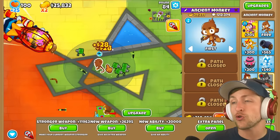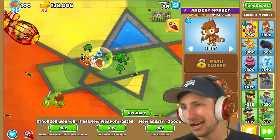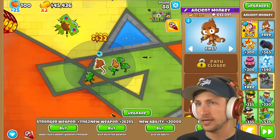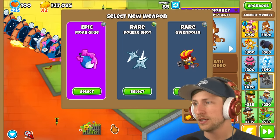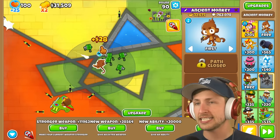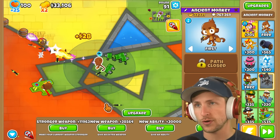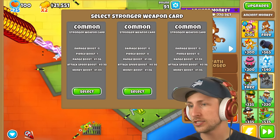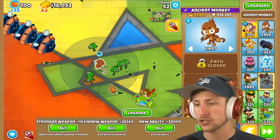We're actually doing really, really good right now — we are doing way better. We're crushing balloons as they show up, we're making a decent amount of money. I'm not getting another ability — I don't think it's worth it at all. We can actually make a ton of money now, which is so good. We have $45,000 — we could try to get an ability, but no, we're just gonna get a new weapon. Moab Glue — we already have that. Let's just get more double shot. More damage boost, another stronger weapon — two damage boosts, attack speed.